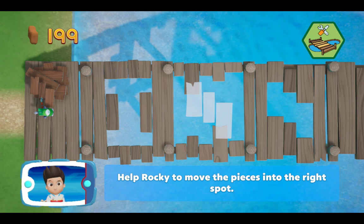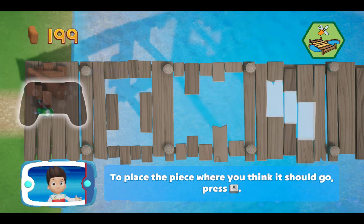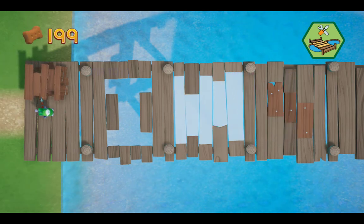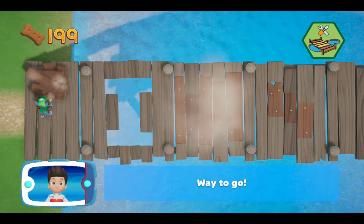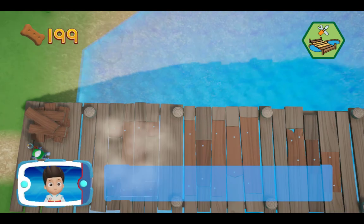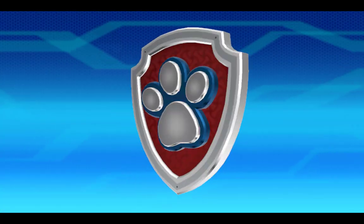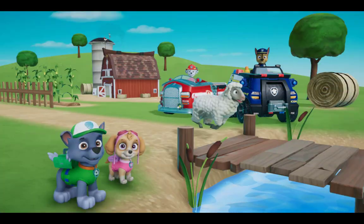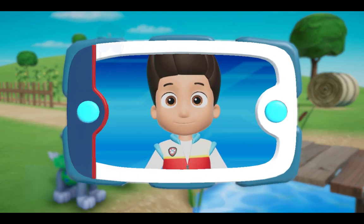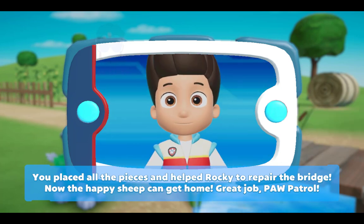Help Rocky to move the pieces into the right spot! Use the left stick to move the piece. To place the piece where you think it should go, press the A button! Perfect! Way to go! You placed all the pieces and helped Rocky to repair the bridge! Now the happy sheep can get home! Great job, Paw Patrol!